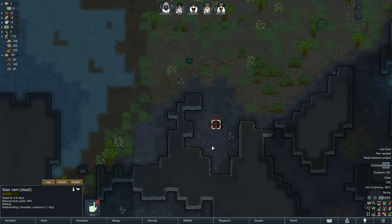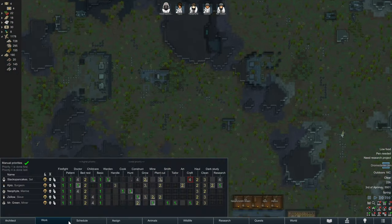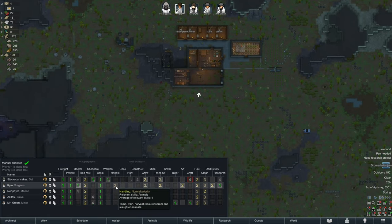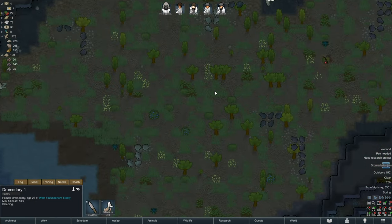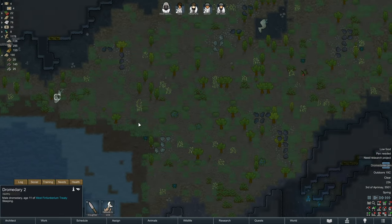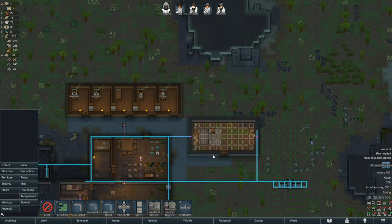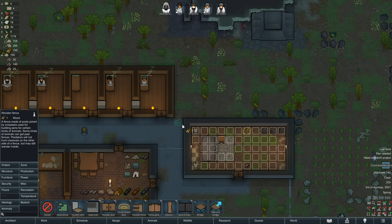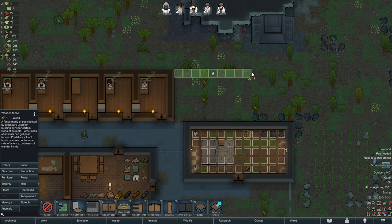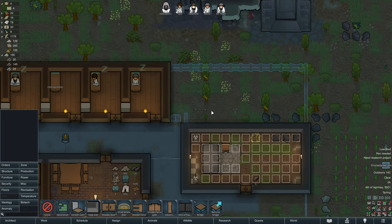The dromedaries are okay. So we need a pen for those, and then somebody for handling. I guess Capio, you're doing handling because dromedaries were an all right thing - they gave milk. I don't really know if I care too much, but we can do something small I think. Just a wooden fence with some of the wood that's around - that's fine. And then a fenced gate, there I guess - a little bit awkward.